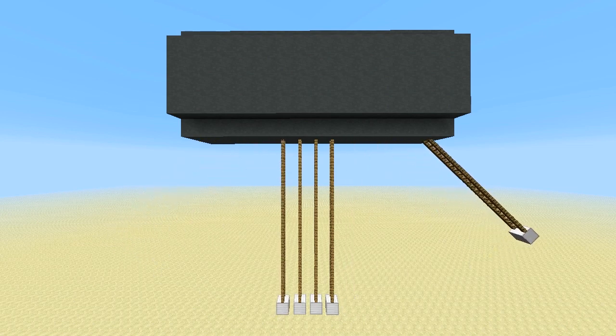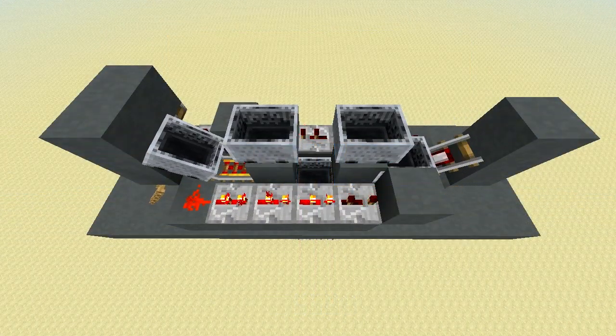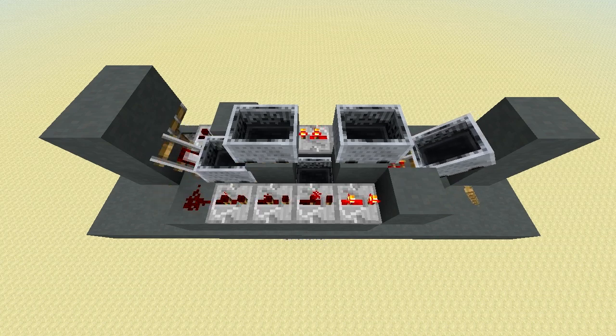If we cut the bar open, you can see that this is actually pretty simple. These sloped detector rails power a short repeater track, and that feeds into the opposite end's powered rail. Powering the left detector rail launches the right-hand car into the right-hand detector rail, and vice versa. This will continue indefinitely until the system is shut off by the on-off lever, which just breaks the circuit.